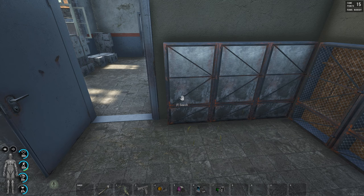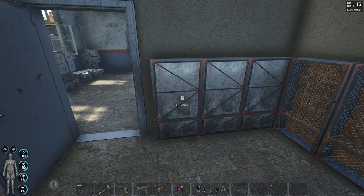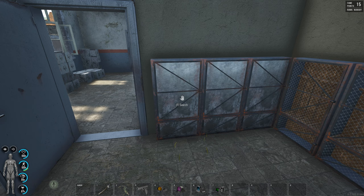The first question you have to ask yourself before I show you where to get screwdrivers is: why are screwdrivers so important? Screwdrivers help you to open any kind of locker, help you to raid a base, and help you to do a kill box. So it's fairly important.